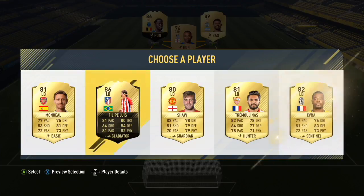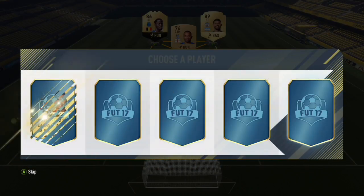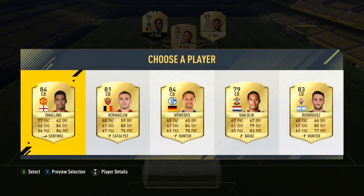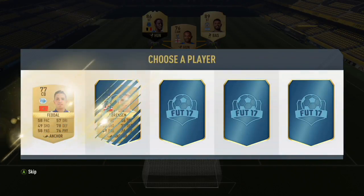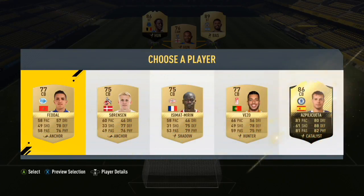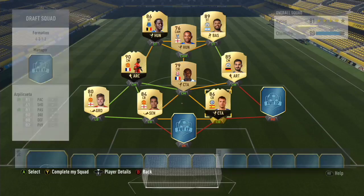If we can get Luke Shaw, I'm definitely going to take him. He is a solid left back. For the two centre backs — oh my god, Smalling. This draft is just picking itself. Maybe a Bailly or Koscielny — okay, maybe not. A BPL player. Oh my god, Aspilicueta. Look at that — all non-rares, and then I get an in-form 86-rated centre back. What are the chances?